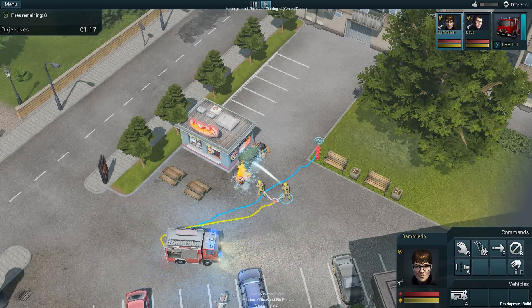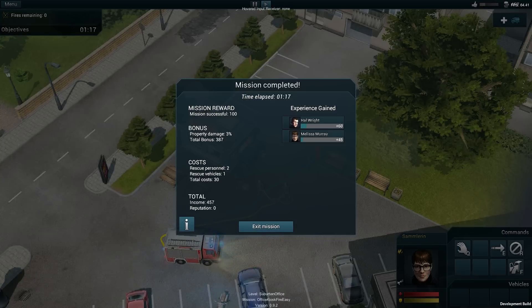At the end of every mission every firefighter or paramedic will gain experience. With this experience and rank system they will be able to access a greater pool of abilities. In addition to this, every mission will earn you some cash and reputation. However, this is another story for another video.